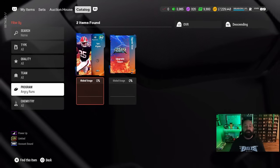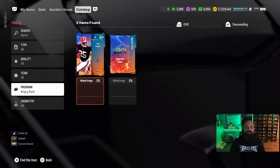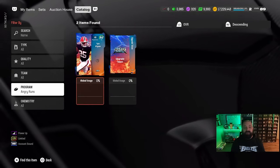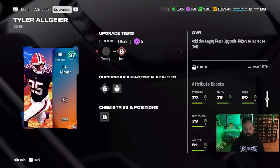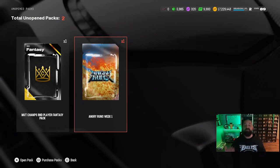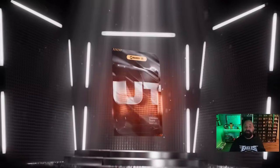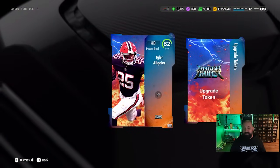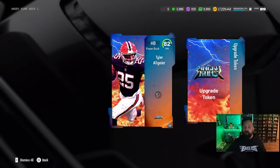Along with the TOTW content, we're also getting a brand new Angry Runs player each week. Today's card is Tyler Algier — you get a welcome pack with an 82 OVR version of him plus an upgrade token. That token takes him from 82 to 87 OVR via the upgrade path. There have been reports of people's Angry Runs welcome packs disappearing when they try to open them, but I'm trying it now and it appears to be working as intended.